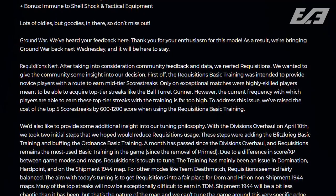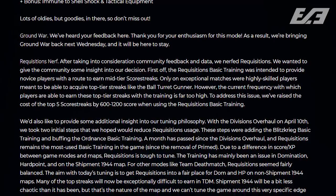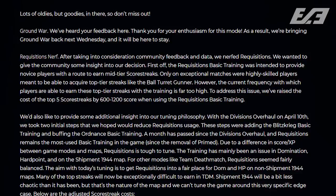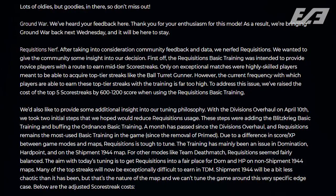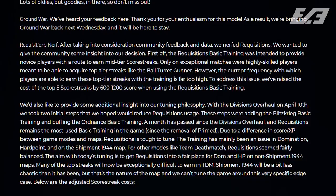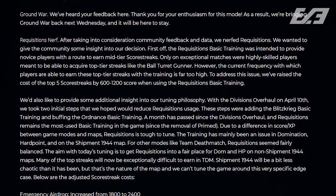To address the issue, they raised the cost of the top five score streaks by 600 to 1,200 score when using the requisitions basic training. They also provided additional insight into their tuning philosophy: with the division overhaul on April 10th, they took two initial steps — adding the Blitzkrieg basic training and buffing the Ordinance basic training — hoping to reduce requisitions usage.